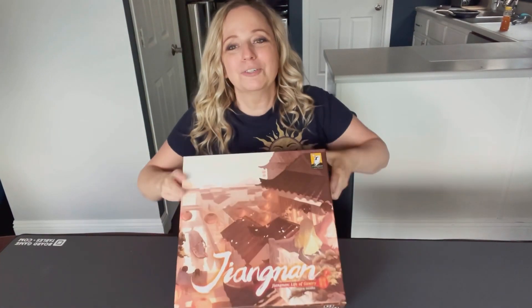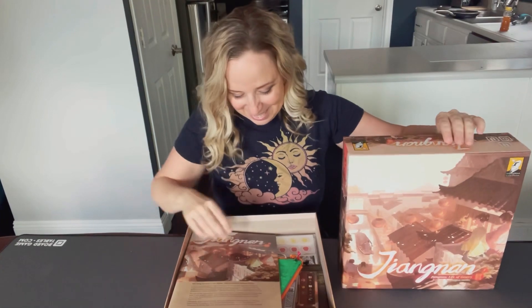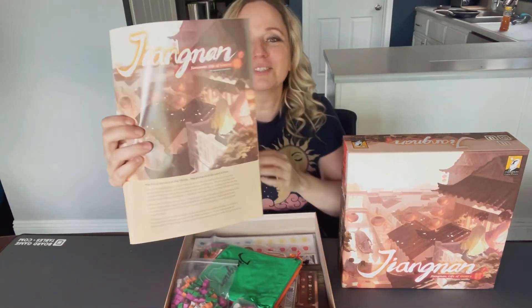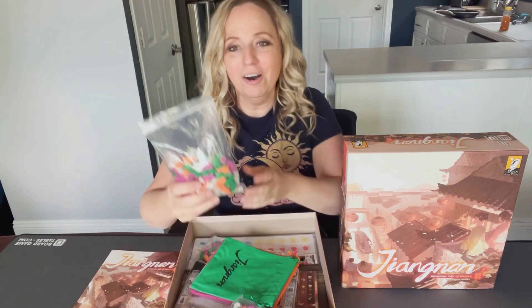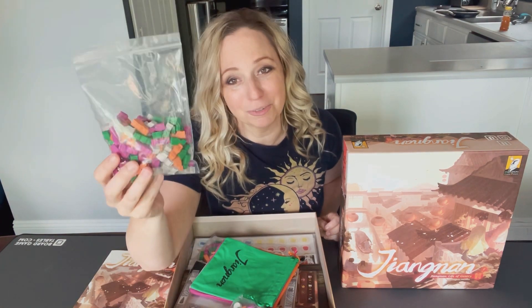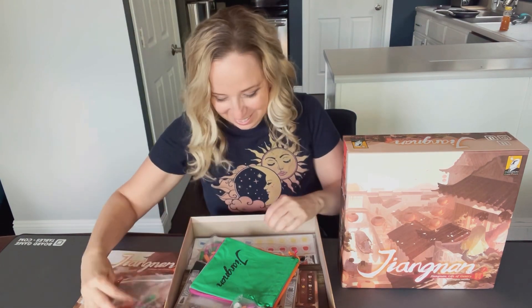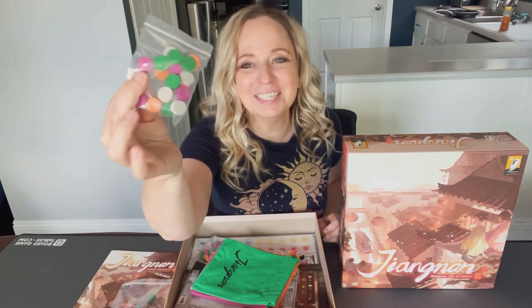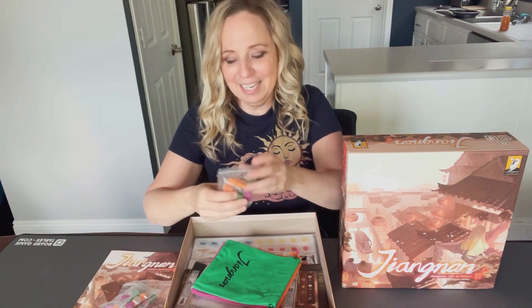If you want to see a little closer up on the cover, that is that. I love the unboxing part, it's so much fun. We have our instruction book here, all sorts of goodies. We got all sorts of meeples — I said this was Euro-style, so there's going to be lots of these things. And a lot more of these meeples.